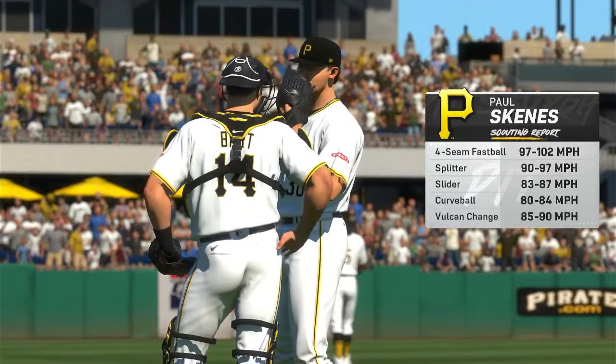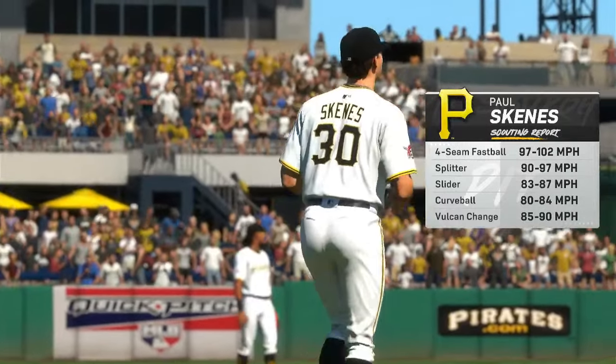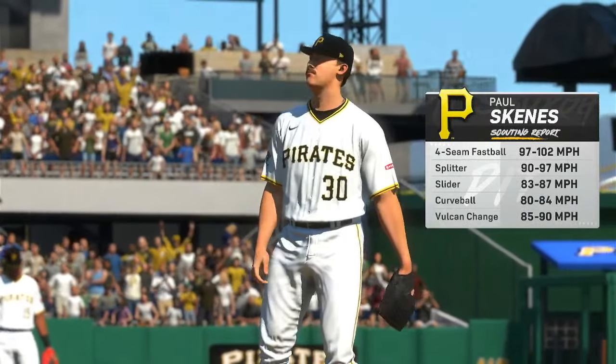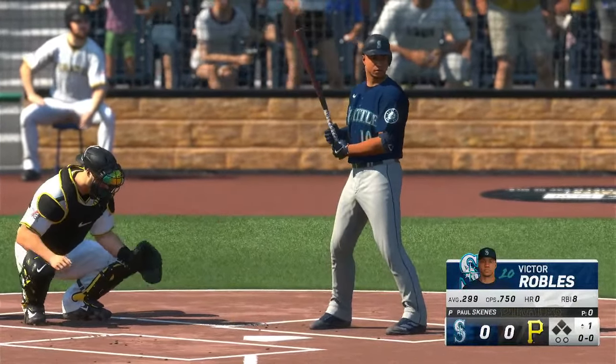And on the hill, the big righty, Paul Steens. Big time arm power. One thing he struggles with, though, is repeating his delivery. And sometimes you have bigger pitchers trying to sync things up — not as easy as a more compact pitcher. But if he can get command going, establish it early, and carry it through the ball game, he's going to pitch deep into this one.